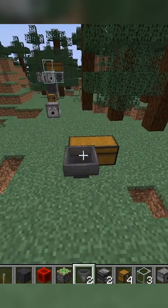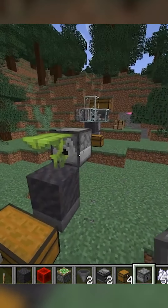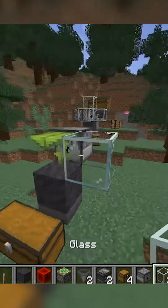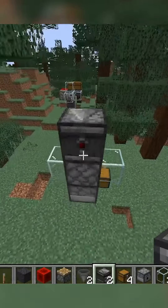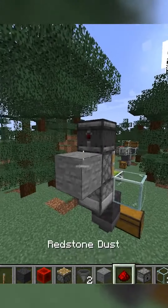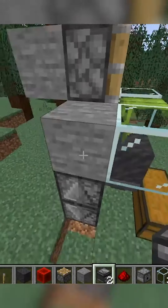Lay down a chest with a hopper going into it and a mud block on top, then place a drip leaf in. Facing into the drip leaf should be a dispenser, and place two glass on the sides with a piston above the dispenser. Then have a backwards observer on top of that, leading to redstone in a block below it.